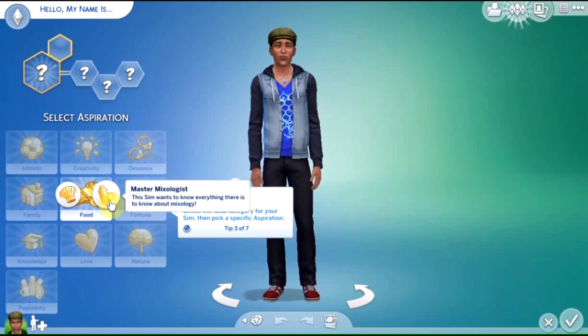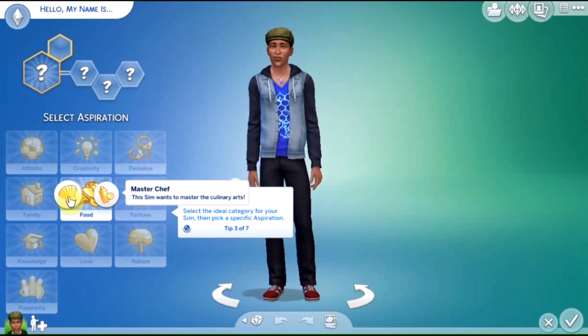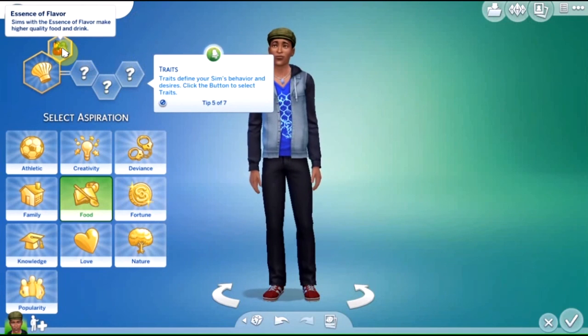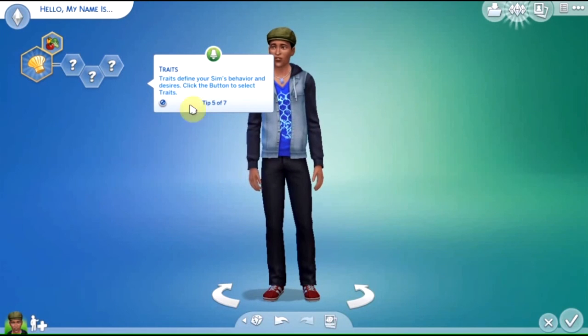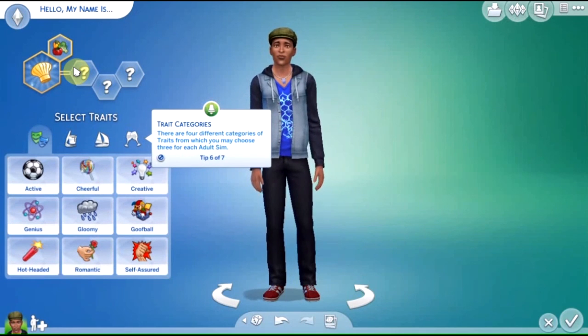Master Mixology wants to know everything there is to know about Mixology — looks like a cocktail. What's your Master of Culinary Arts? A bonus trait — Sims with the essence of flavor make higher quality food and drink. Click the button to select traits. Pick a trait — oh right, that was an aspiration, now I have a trait. I haven't looked at his personality. There are four different categories of traits from which you may choose three for each adult Sim.